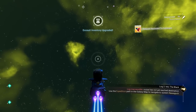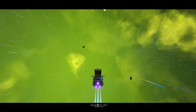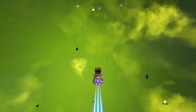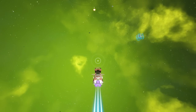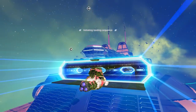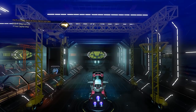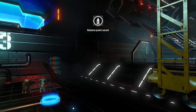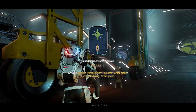Now call in your freighter — get away from the planet first. We need to change our freighter's color to purple and install some upgrades to prepare for the next phase. We're done with phase one! Let's collect that reward.